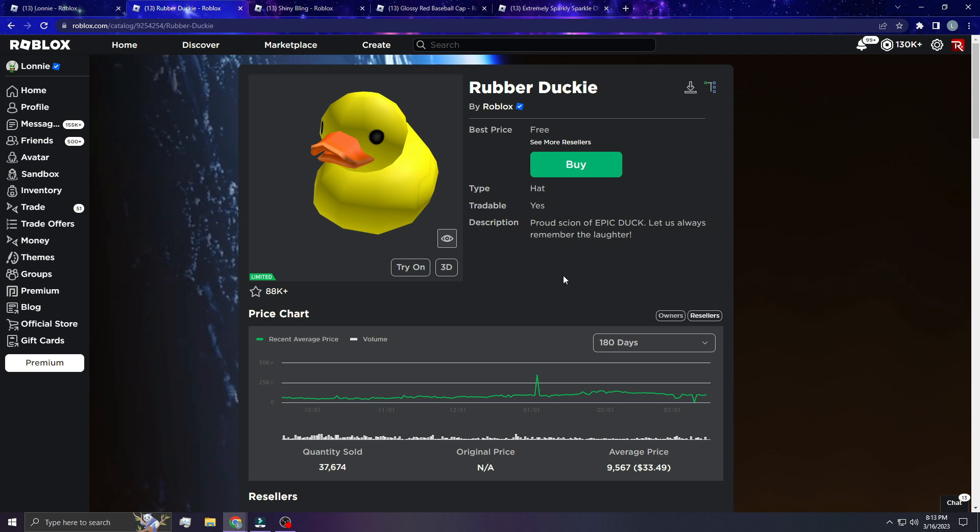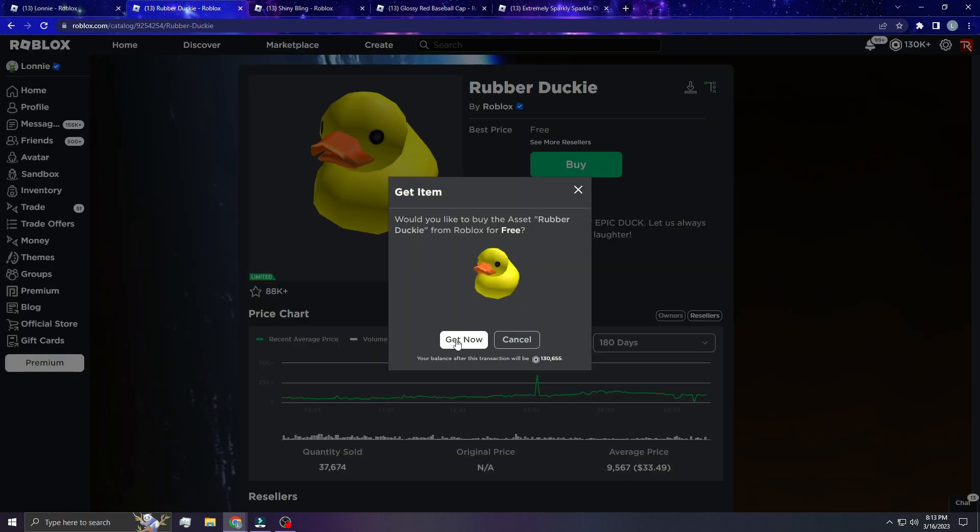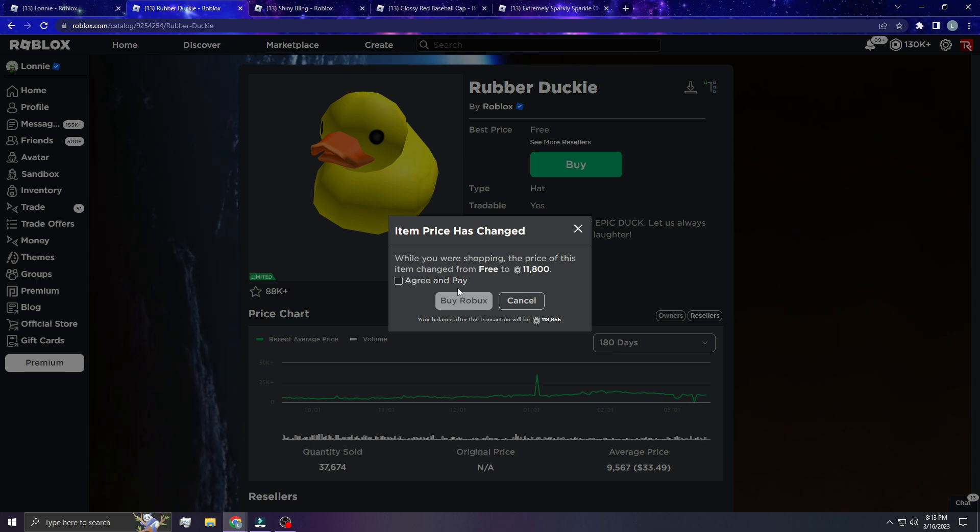Just beware of this — if something says it's free, don't just click 'Get Now' and spam buy. Be careful, because I guarantee some people have already accidentally bought things. This was specifically on the rubber ducky, so watch out. If you enjoy the channel, subscribe — I'll be updating you whenever new UGC items or limiteds come out. Comment below if you noticed this, and I'll see you guys next video.